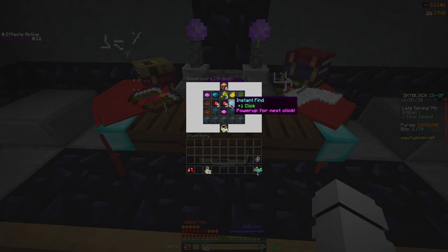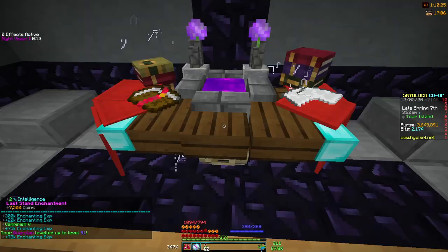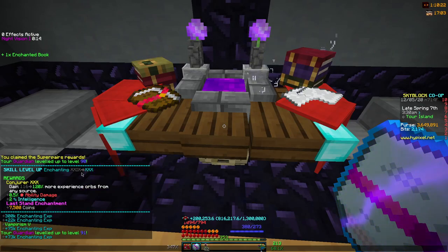We got another die reward, but didn't get any more dice so we just click randomly until the clicks run out. Got a die — boom — and on the last click you just click anything on the board. We got 470,000 experience and a Vampirism 5 book, which isn't bad at all. That is an absolutely insane amount of exp for free, only costing 75 experiment levels. And look at that — we leveled up to level 30, so we can do the higher level experiment next time.